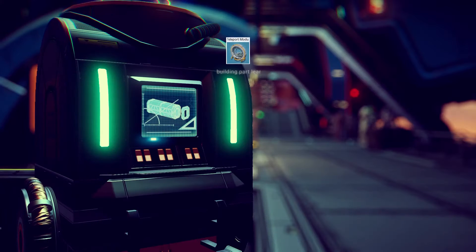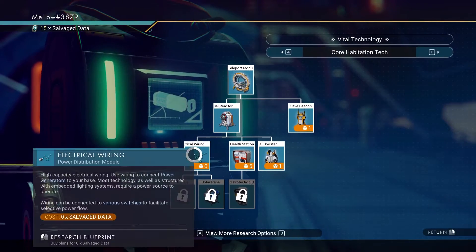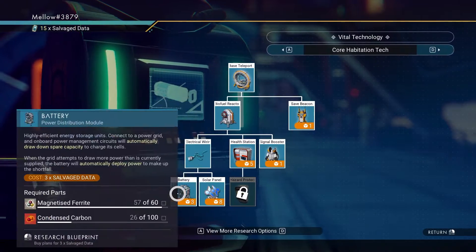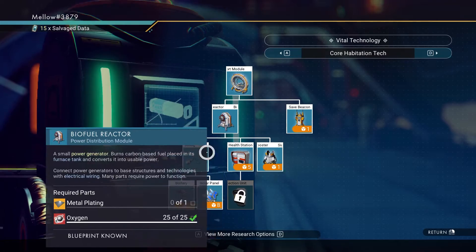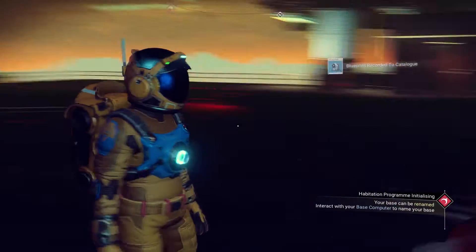You also need a biofuel reactor and electrical wiring — that's all you need to start off. You can buy the battery and solar panel later on.